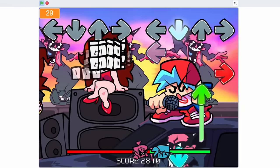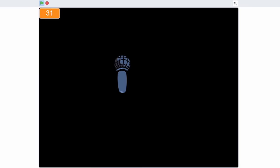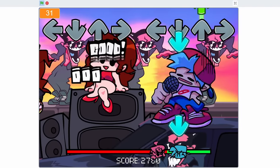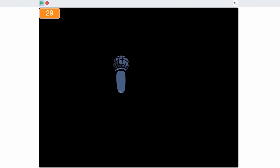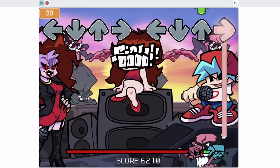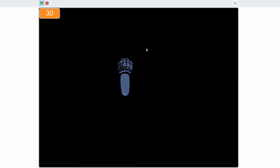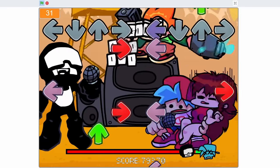The whole notes have a delay when taking your health away, which gives you hope and then takes it straight away. Why do the whole notes take more health than they give? The strategy is to not hit the up arrows, but half these songs are now basically impossible without them.